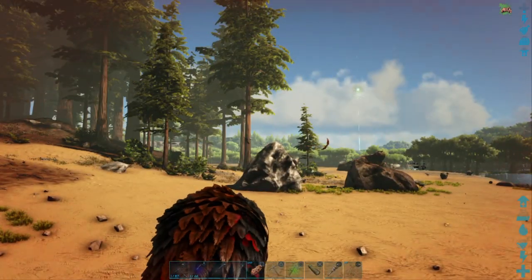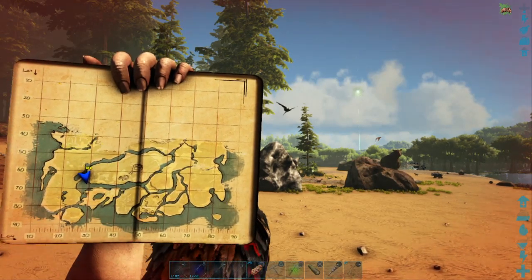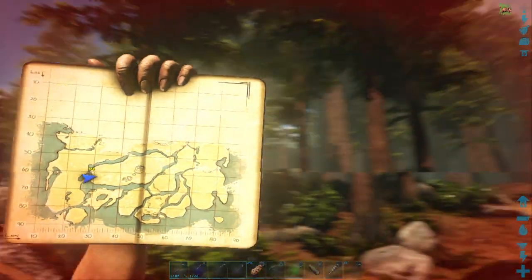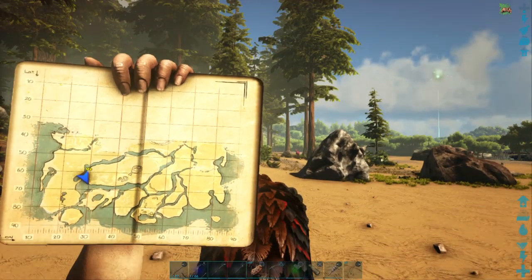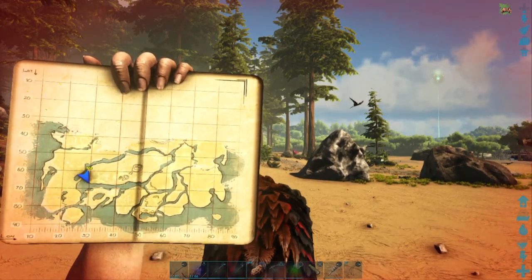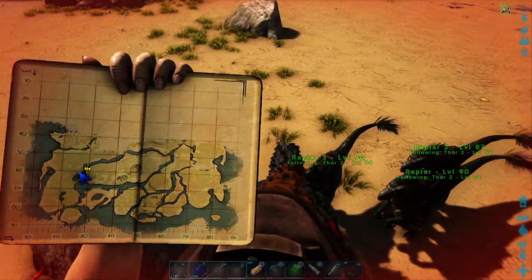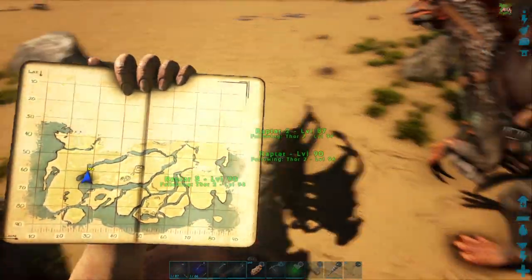We are currently in the middle part, which is the Redwood Forest to our left, so we're looking at it. I have been circumnavigating the island. At the same time, I have also been trying to level up our dinosaurs. Our raptors — two of them are at level 90 now, and the third one is at level 87.